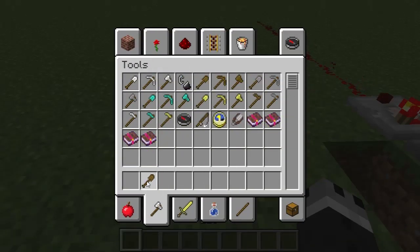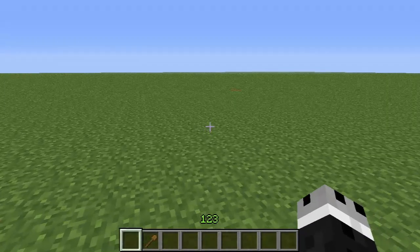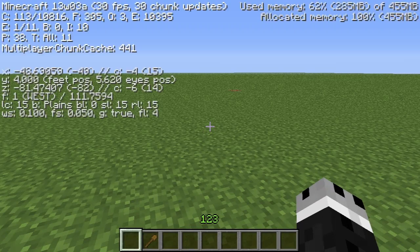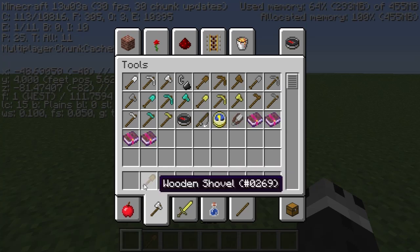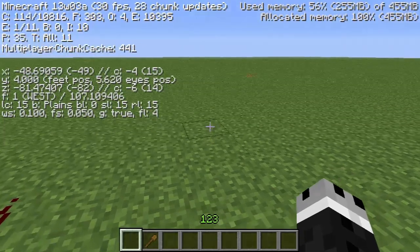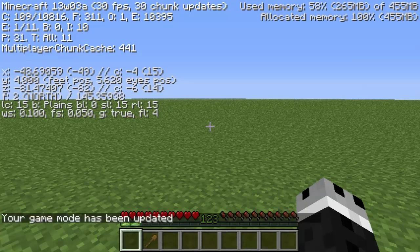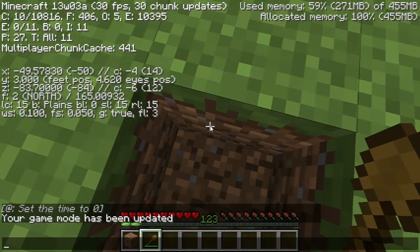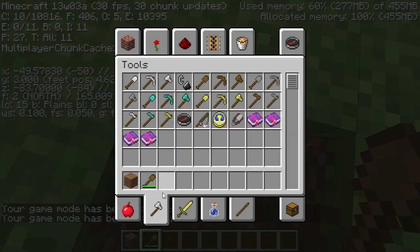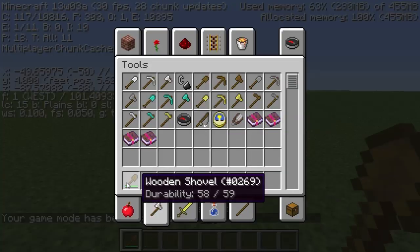So instead, what I'm going to do is F3 plus H. The way this works is if I do F3 plus H — and this is one I personally use all the time — you start getting item information. If I do F3 plus H again, I have to be out of my inventory. With F3 plus H off, you'll see that I don't get that item number. If I do F3 plus H and open my inventory, I do have the item number. You can see that it also shows the durability of the item. By default, I just tend to play with F3 plus H on because I find it super handy to know my tool's durability.